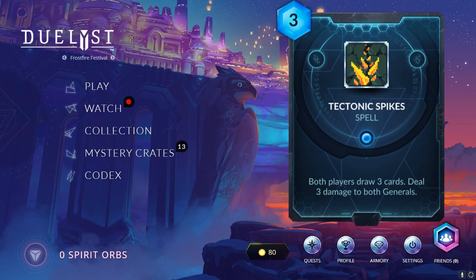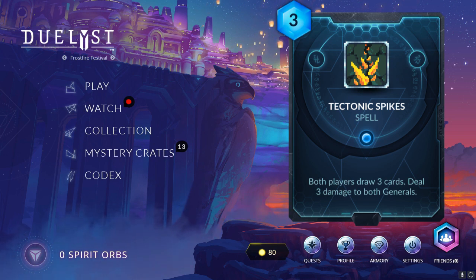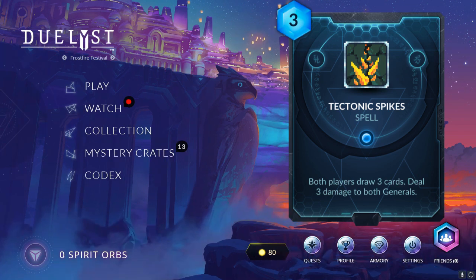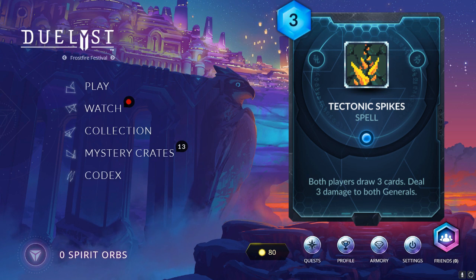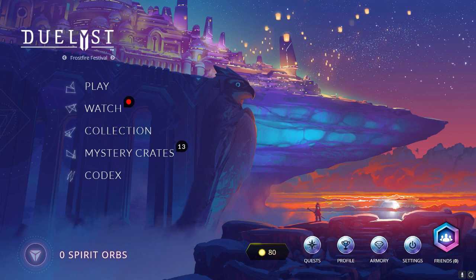This synergizes with a lot of cards that deal damage to the enemy whenever they draw. That's what I like about the card. And dealing 3 damage on top of it — Magmar is one of the classes that has a good healing spell, which heals 8, so that 3 damage is not as risky as it would be for other classes.